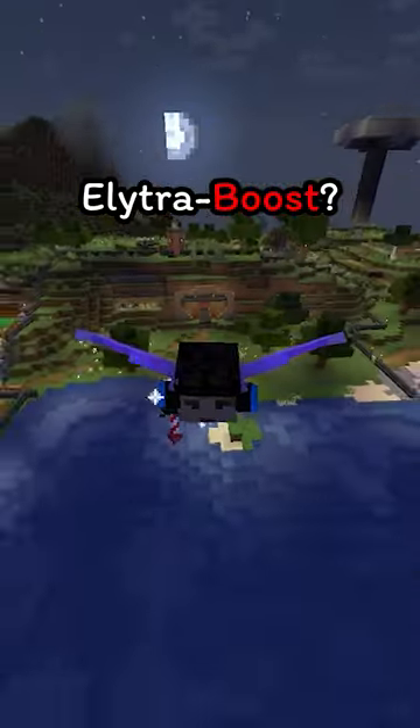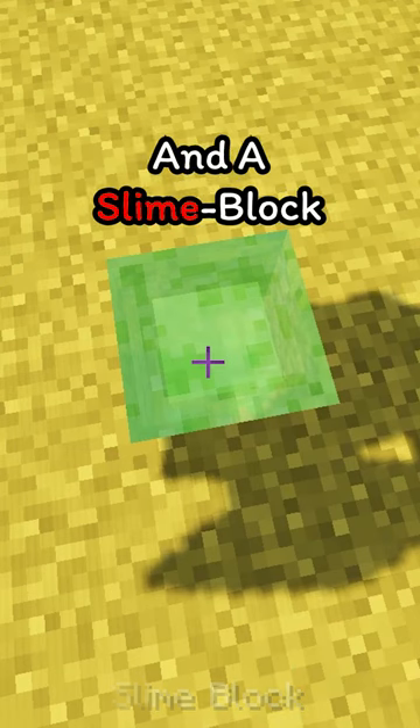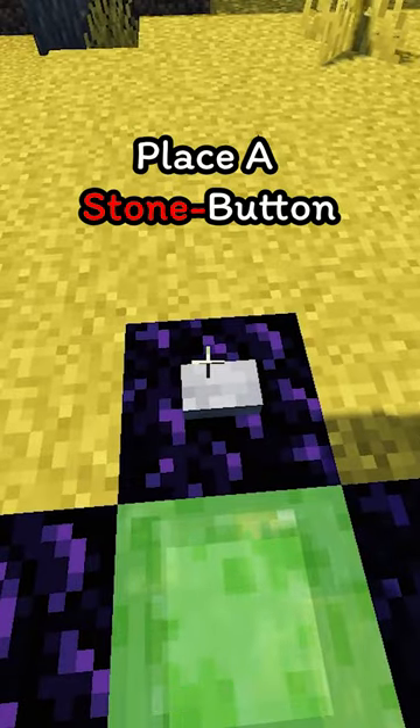Did you know you can easily get an elytra boost? All you have to do is break down two blocks and place a sticky piston. Then on top of that piston, place a slime block. And then next to that slime block, go down two blocks again and place some redstone. Then place a stone button on top of the obsidian block with the redstone.